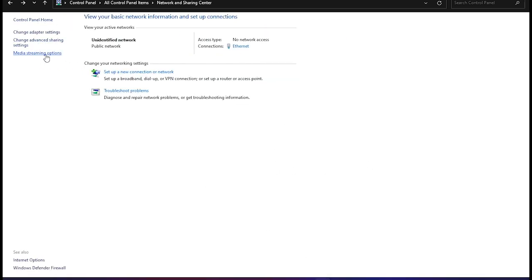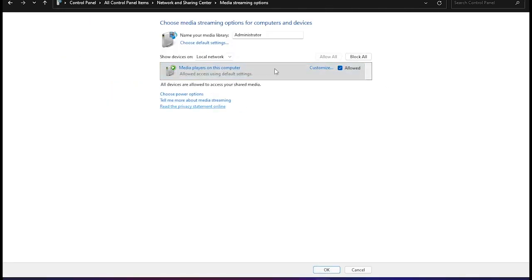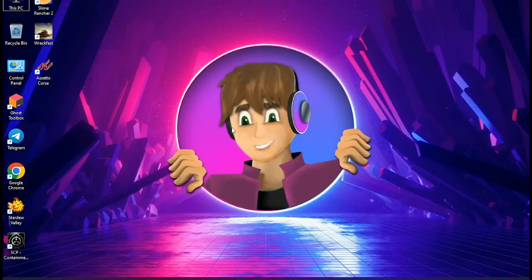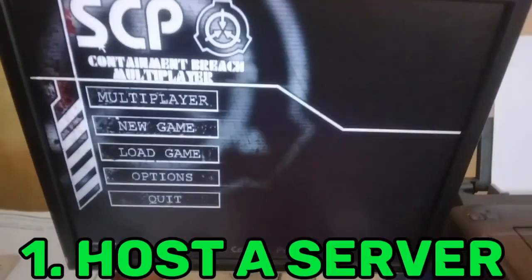Finally, go to Media Streaming and turn this on. That's it — that's all you need to do. Now you can play almost every LAN game with no problem. Usually playing LAN games works like this: you host a server on one PC.